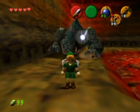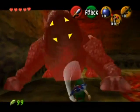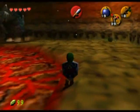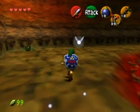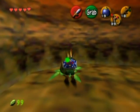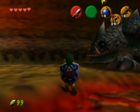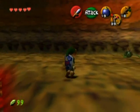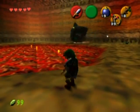This is the largest Dodongo in Dodongo's Cavern and it is a pretty weak boss. You just have to throw a bomb in its mouth when its mouth is open. When it rolls, just go next to the lava and it can't touch you at all. When it sucks in air, that's the time you want to throw a bomb in its mouth. If you don't do it fast enough it'll shoot fire at you, but it's pretty easy to dodge.